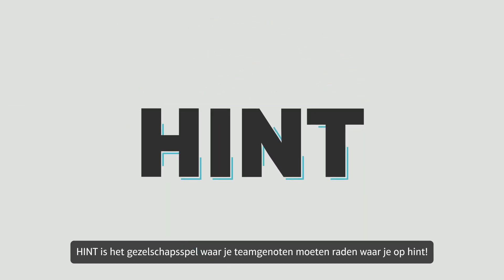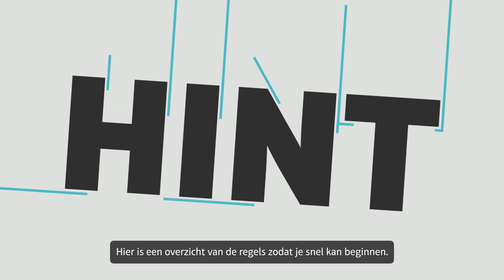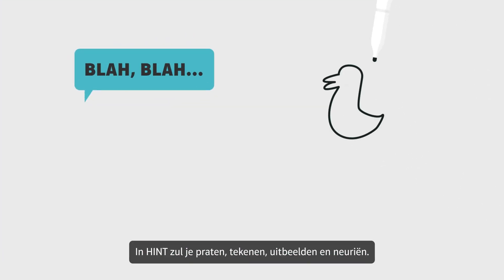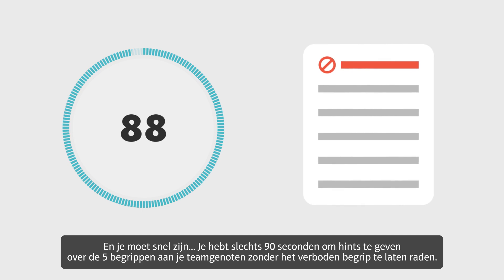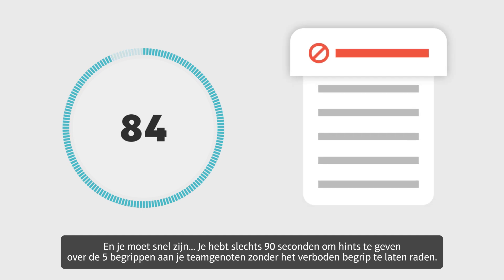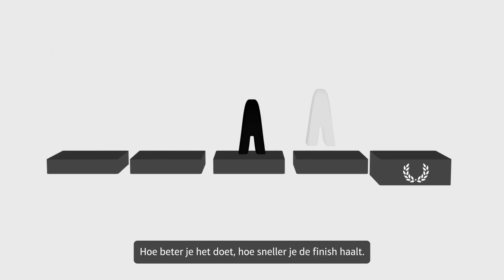Hint is the party game where your teammates must guess what you're trying to hint at. In Hint, you'll be talking, drawing, miming, and humming — and you have to be fast. You only have 90 seconds to hint at the five objects to your teammates without triggering the forbidden word. The better you do, the faster you'll make it to the finish line.